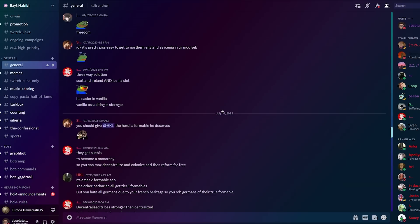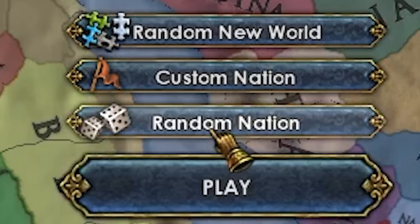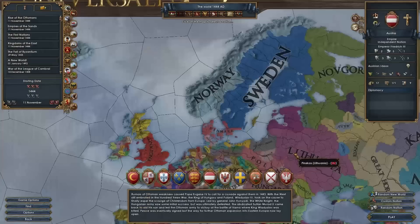Speaking of Habibi Discord, we have a lot of special EU4 events planned for the server over the next couple of months, starting with Nations Roulette, where players will play nations by random and then switch every time there's a lobby re-host. More info at the end of the video. This lobby was stacked.